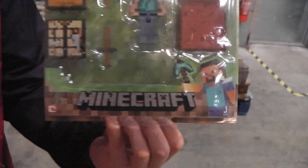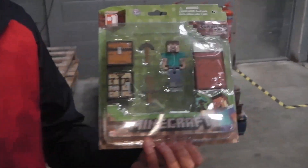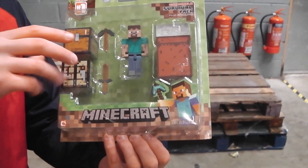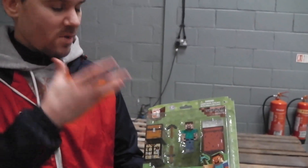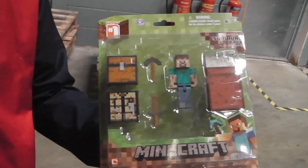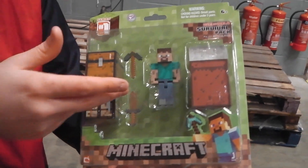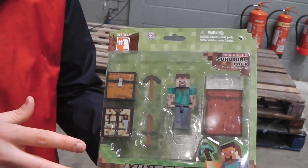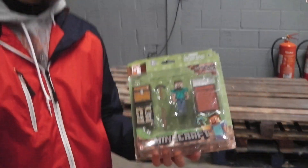It's a really nice little set. It's kind of like an upgrade from the 3-inch figure. The 3-inch figure had two accessories — a grass block, if my memory serves me right, and a pickaxe. Here you're getting a few more accessories: a bed, a couple more blocks. If you combine them with the other 3-inch action figures — the zombie, the enderman — you start to create a bit of a scene.